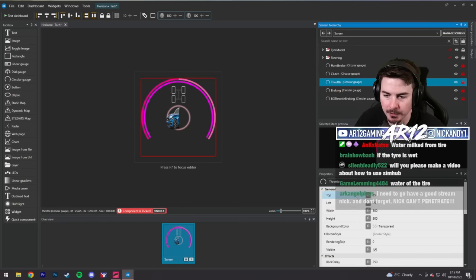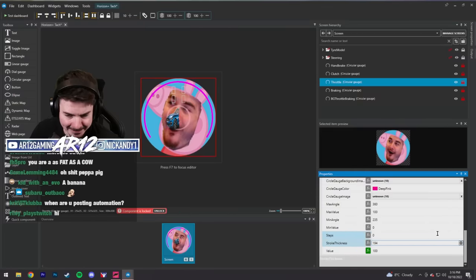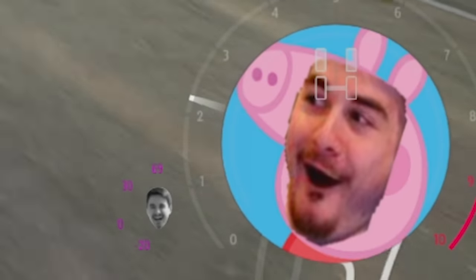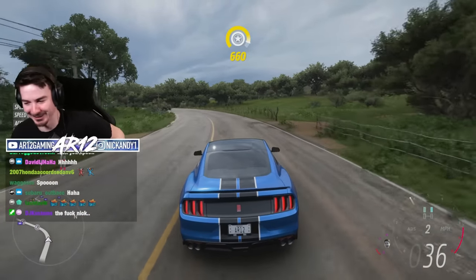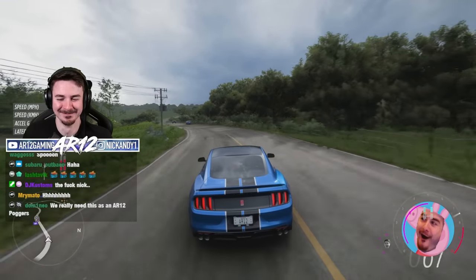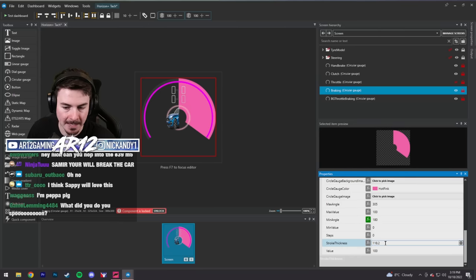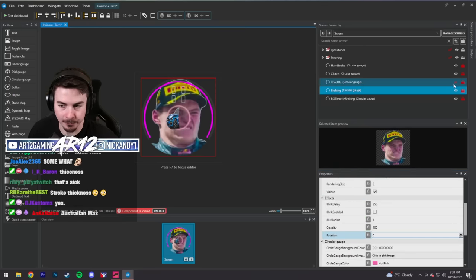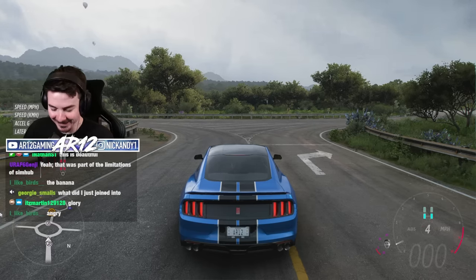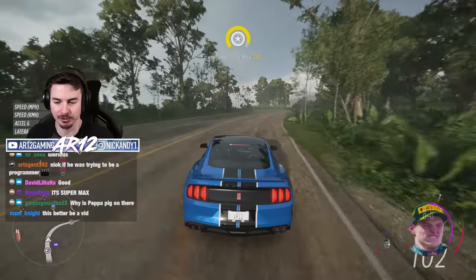I could also mess with my throttle so that when I press the gas, an image pops up instead of a line. Chat suggests another image for the throttle — yeah, I think this will work. It's such a good picture. Then I need one for when I press the brakes. I'll be able to see my image when I press the brakes — flip it upside down, beautiful. That is how we get maximum pressure on the brakes.